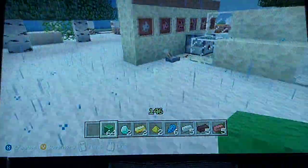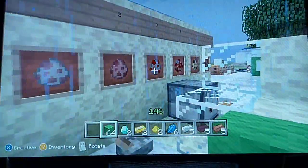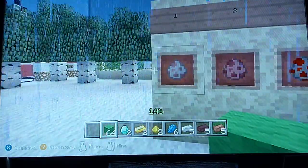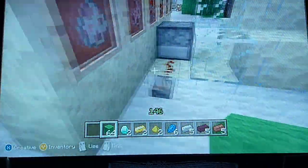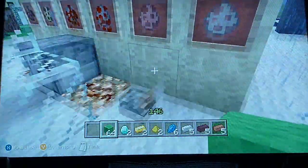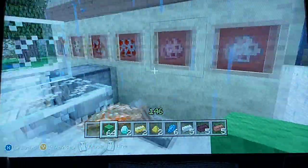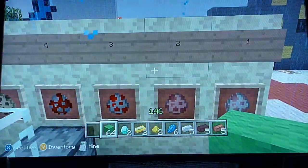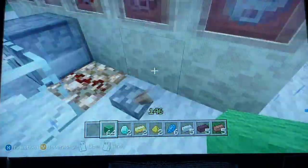The dice system is pretty simple. I have a dice that dispenses little creatures, and each creature represents a different number. So if you roll that creature, that's how many you move. I got a sheep — that's one. Here's your first dice and there's my second. The chicken is three, so then I move a total of four spaces.